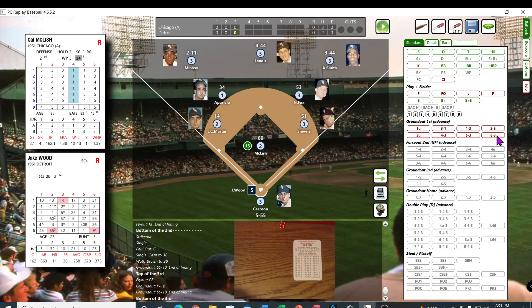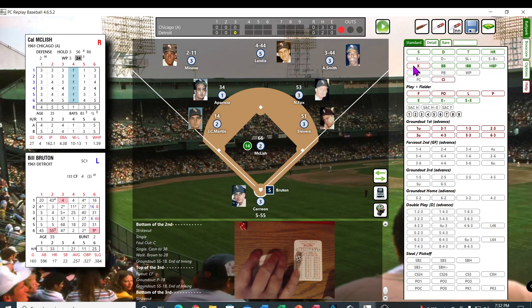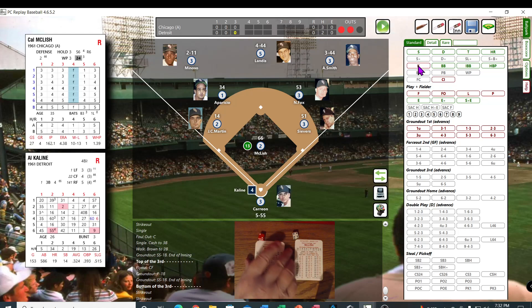McLeish back to the mound facing Jake Wood the second time in the order. 35 — struck him out — big number 13. Bill Bruton — 24 — struck him out. McLeish has got it going right now this inning.